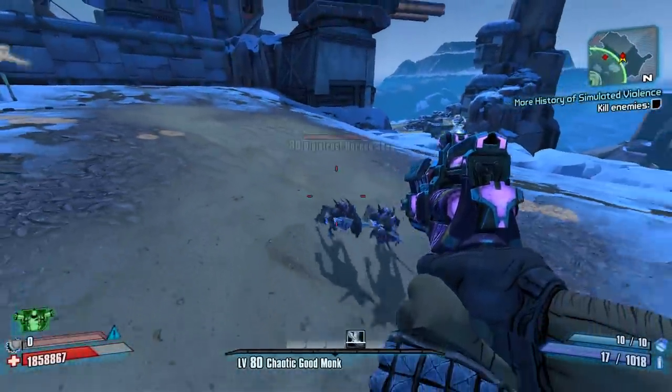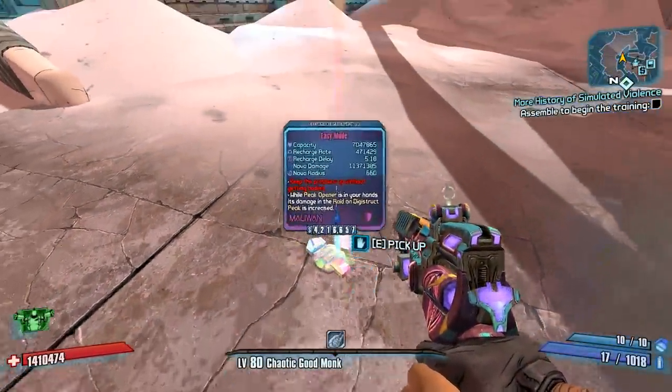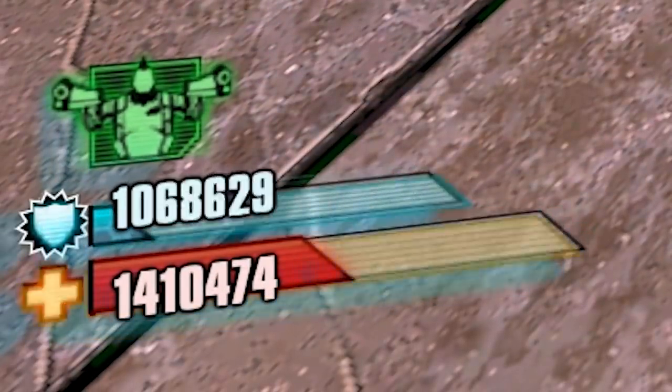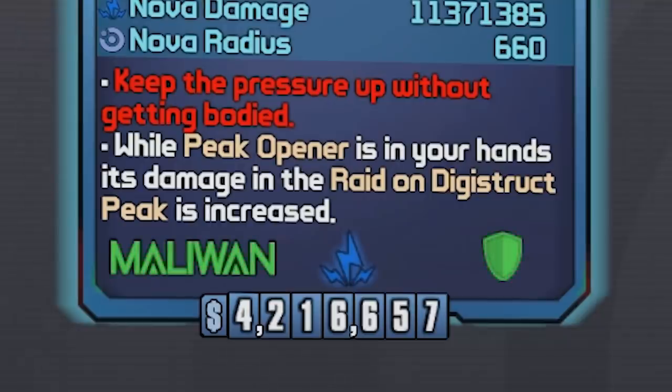Maybe it's bugged, or maybe I'm doing something wrong. A cool thing about this shield though is that if you put this on by itself at Digipeak, you will double your base health. On the card, you can also read that while you have the Peak Opener in your hands, its damage in the raid at Digistruck Peak is increased.